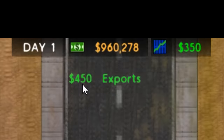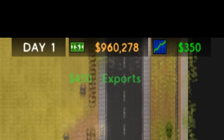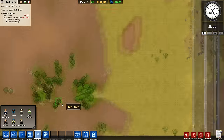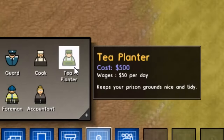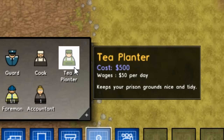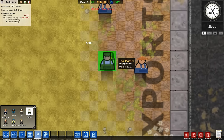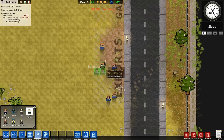There's the first export truck gone — that's $450 worth of exports. We have finally researched groundskeeping, which means we can now hire the legendary tea planters. Tea planters only cost $50 a day and $500 to purchase. So to begin with, we're going to hire about 20 of these bad boys — they're going to have a lot of work to do. That's $10,000 just spent on tea planters.